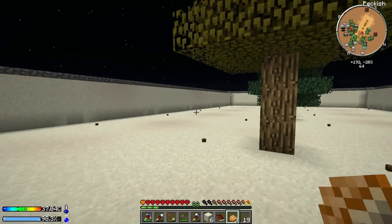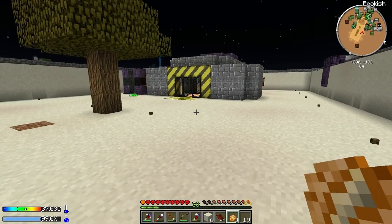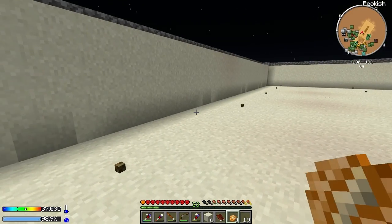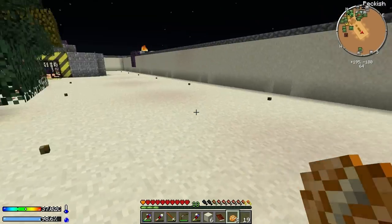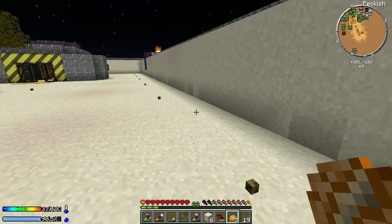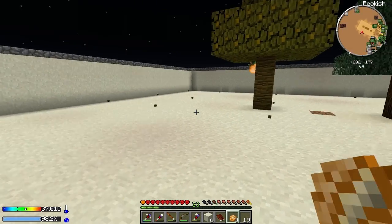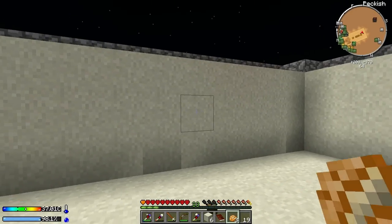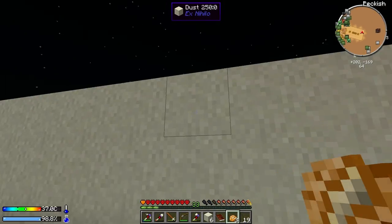Hello everybody and welcome back to another episode of Crash Landing! Since last episode I've done some things around here. I expanded out our area - last episode I dug out a little bit of this dust all the way around in a square pattern, and then I came through and made the walls two blocks tall so mobs can't get in.